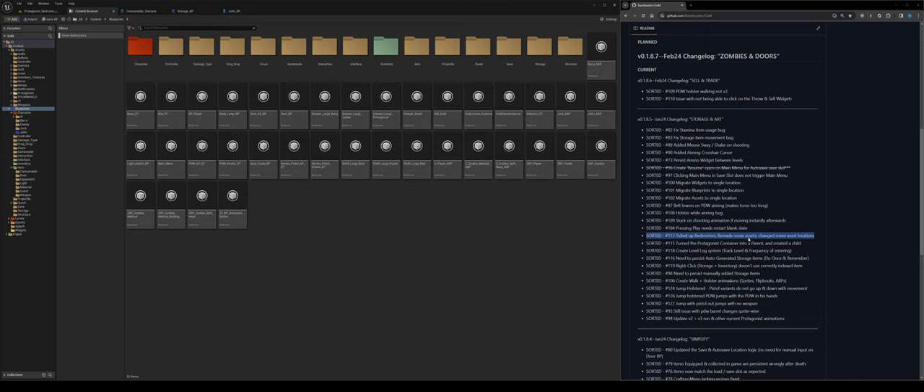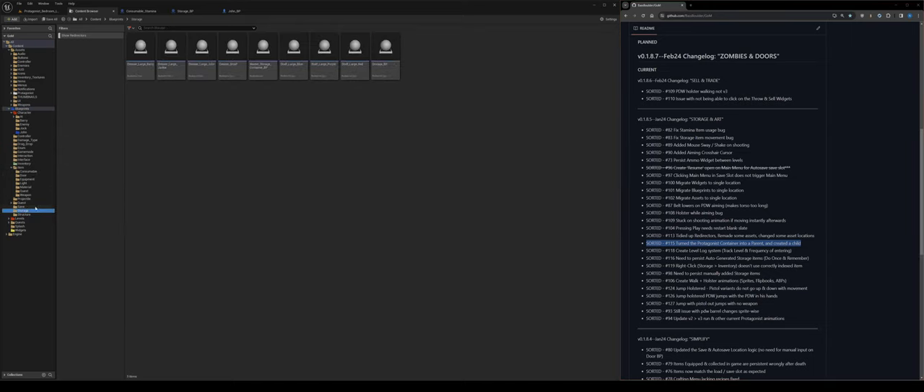Turned the protagonist container into a parent. Off the back of the storage video: originally dresser large John was the parent with Jackie and Barry as children. I created a true master parent blueprint and then a child blueprint for John, following proper object-oriented programming — inheritance and abstraction.